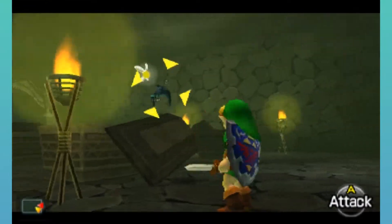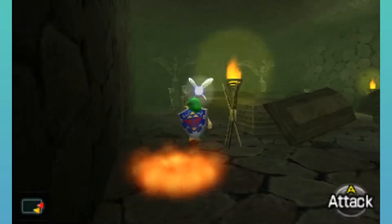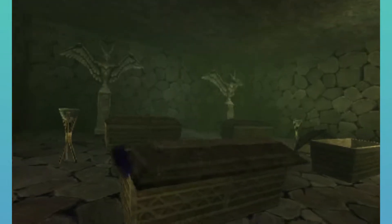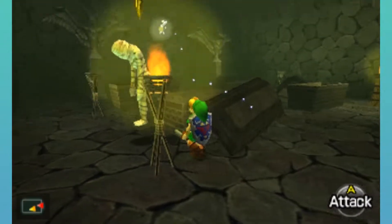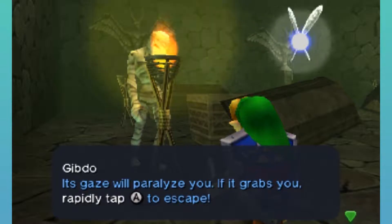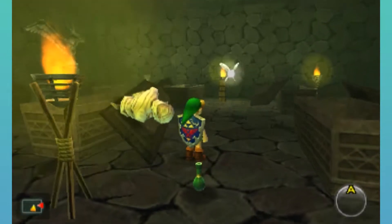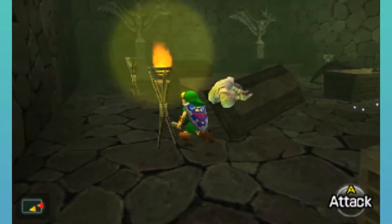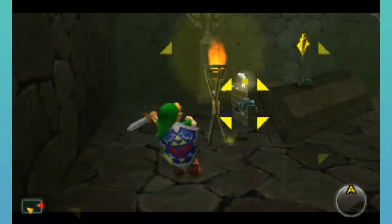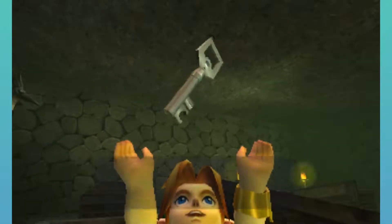Grab these hearts while I'm at it. One of these chests will have something that we need. It's another Gibdo. Let's tap Navi — see? That's a Gibdo. Just have it clip up to the top of that coffin. And now this one — is it going to be the last one? Of course it is. In here is another small key.